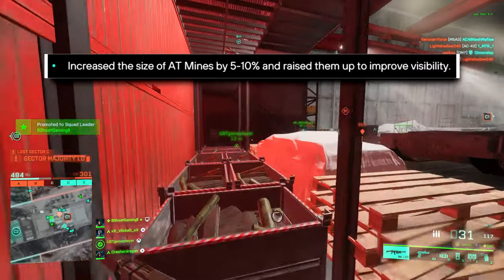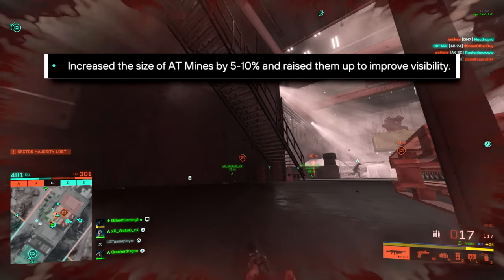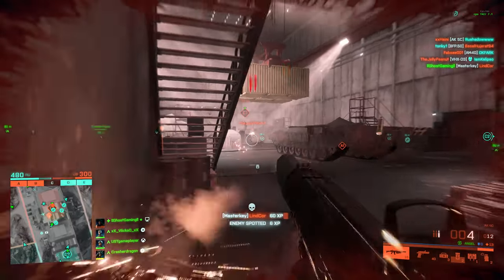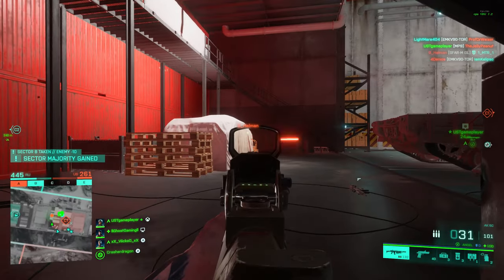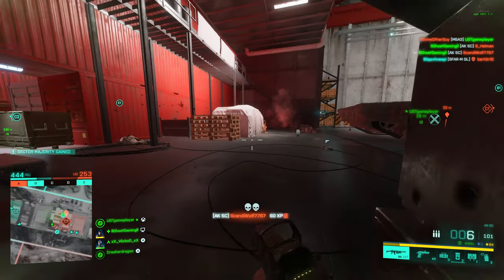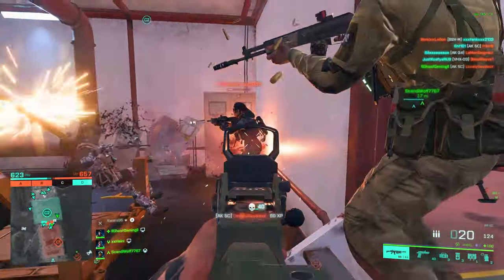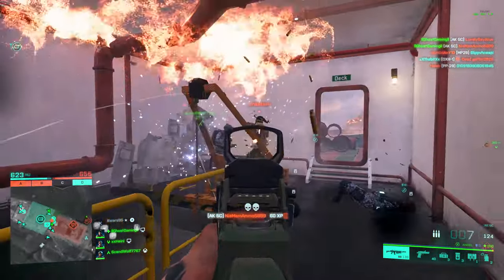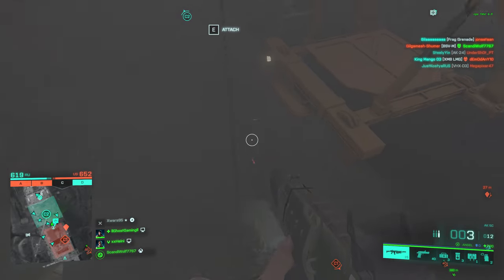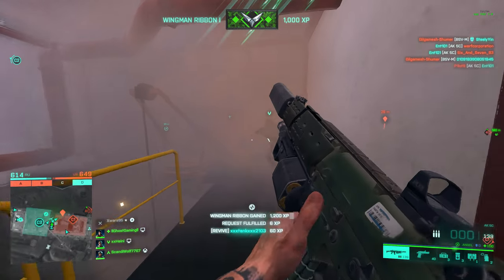They've also gone ahead and increased the size of AT mines by 5% to 10% and raised them up to improve visibility. When I first read this I thought the increased size was to make it easier for vehicles to run over them, but now I think it's just to make them more visible. So when you throw down those mines, if you're in a tank or a RAM or whatever it may be, they're going to be a little bit more visible and stand out of the ground more. I've always found the mines in this game almost impossible to notice at any speed, so that's definitely a good change.